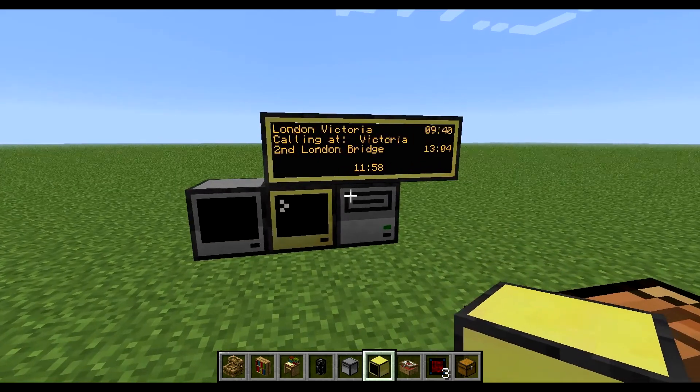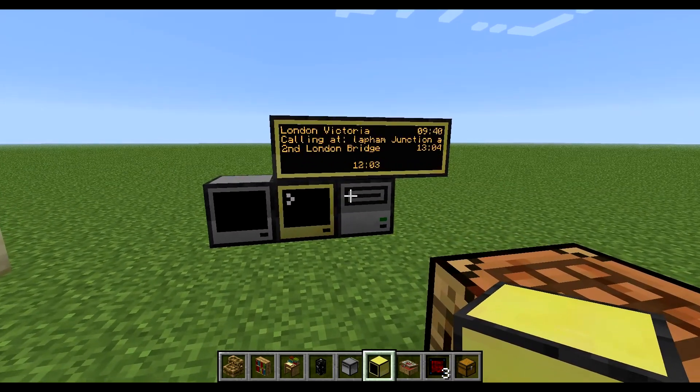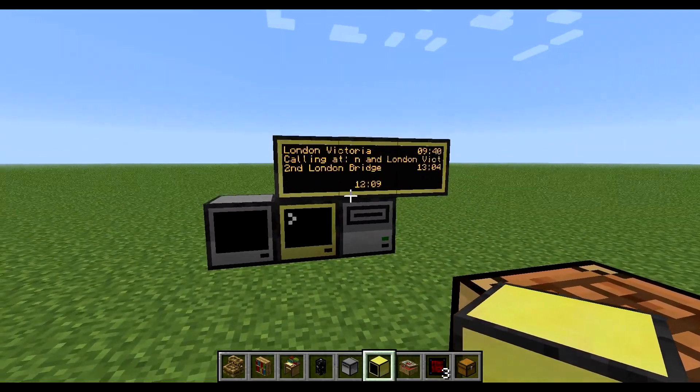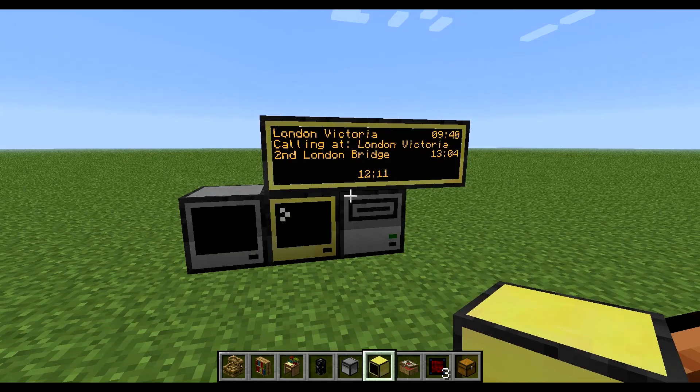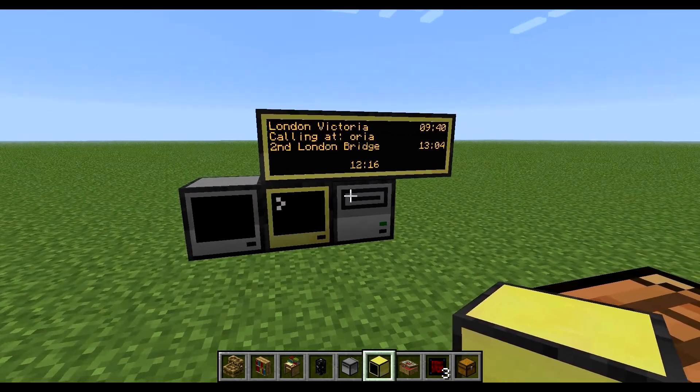If you're used to train signs in the UK, this is what they look like to show travel information. This took me perhaps 10 minutes of tinkering about once I understood how to do the Lua script using the terminal. It's pretty cool.